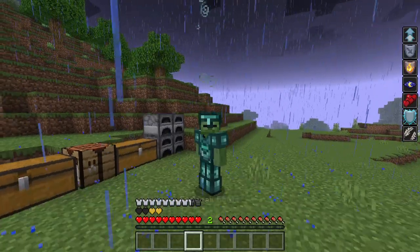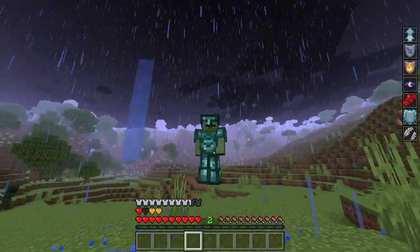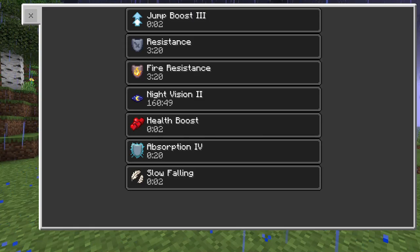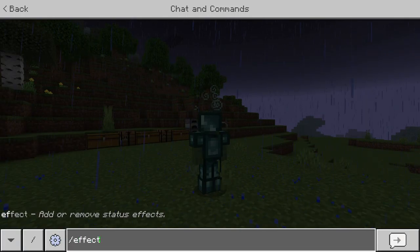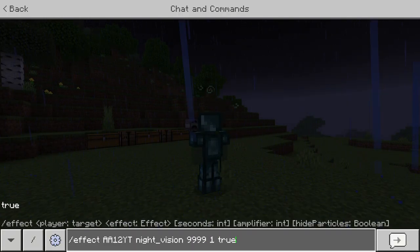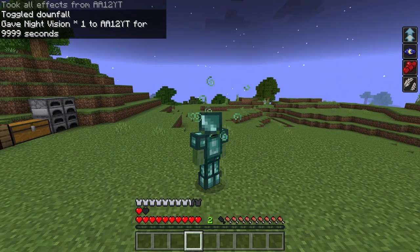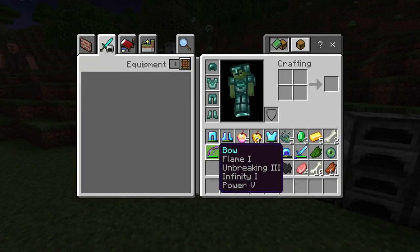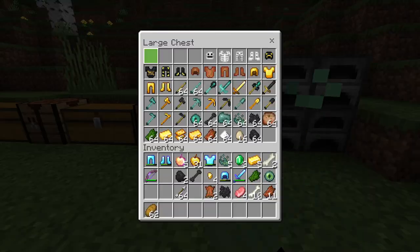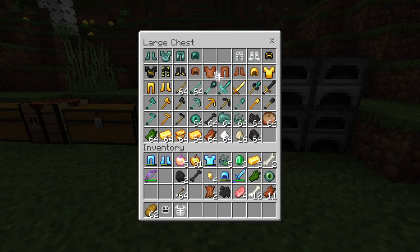This is the ender armor — as you can see you get some effects: a jump boost and slow falling. It gives around eight and a half armor bars, so it's like equivalent to full iron. Let's clear effects and check what you normally get with this: slow falling, health boost — and we do have an extra set of hearts, so pretty cool stuff.